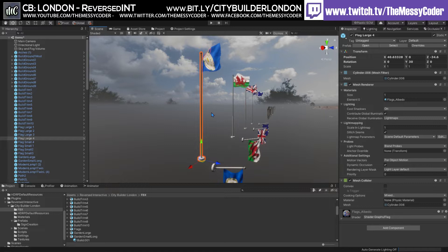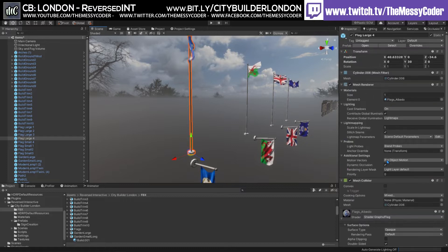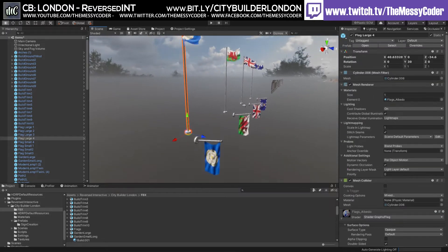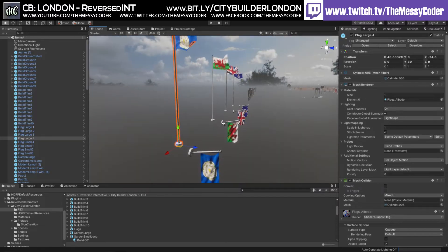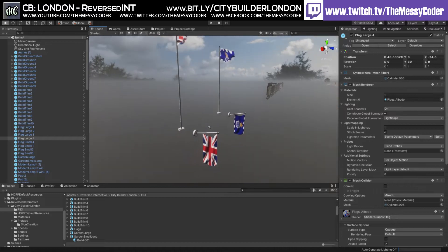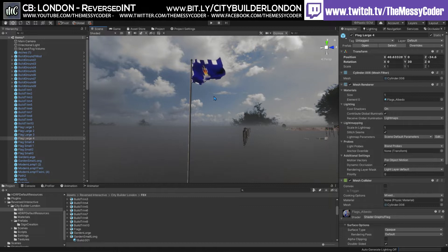We've got a flag that stands up and a flag that's on its side for buildings. If I click on the flag with the flag pole, I can't seem to find a way of making the flag go up and down. I can't seem to make the flags go half-mast. I'm not sure what the Yorkshire flag is doing in here — but we've got the Welsh flag and the classic British flag. And if you're going to stick in a police station in your game, away you go.